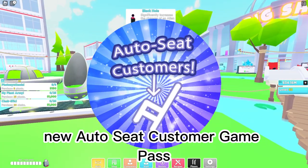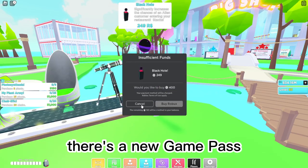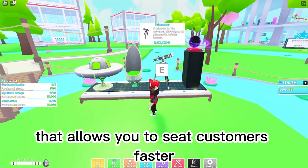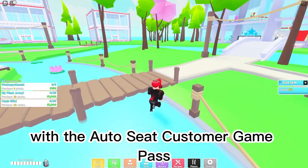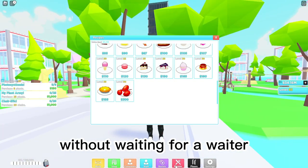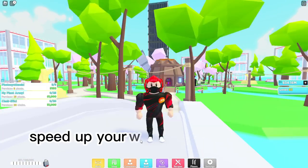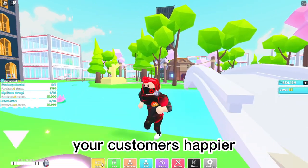New auto-seat customer game pass — last but not least. There's a new game pass that allows you to seat customers faster. With the auto-seat customer game pass, customers will automatically seat themselves without waiting for a waiter. This will definitely speed up your restaurant operations and make your customers happier.